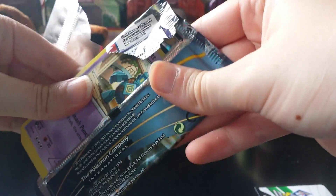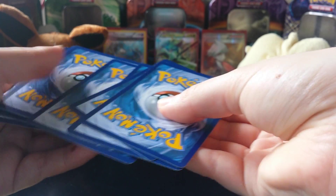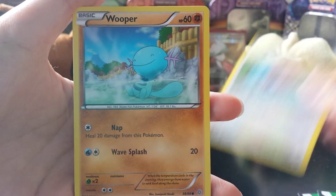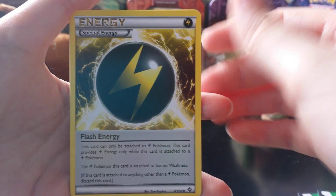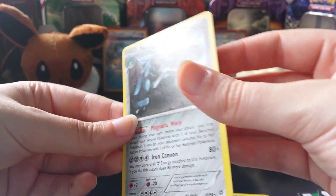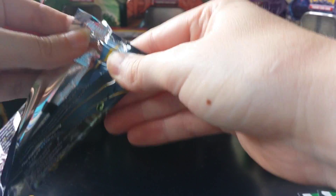Next pack. We have Golett, Lavesta, Porygon, Wooper, Spinarak, Lucky Helmet, Sableye, Flash Energy. Our Reverse Holo is an Eco-Arm, and our rare is a Metagross non-holo rare - so we got three of those now. I would like to see something else, like the Jolteon or the Gardevoir, or just the Holo Rares, because we've only gotten one of those up to this point.